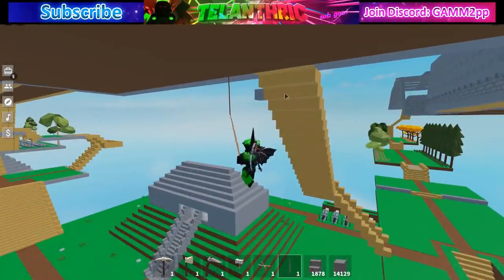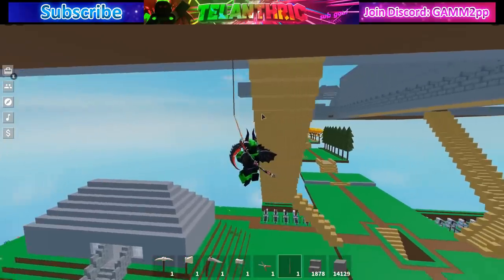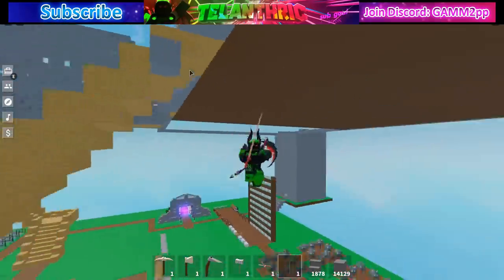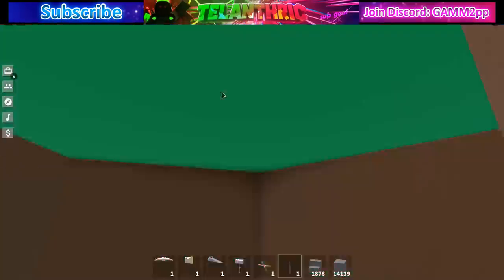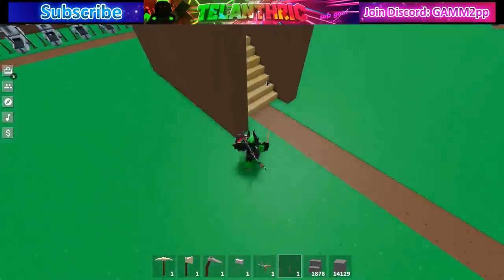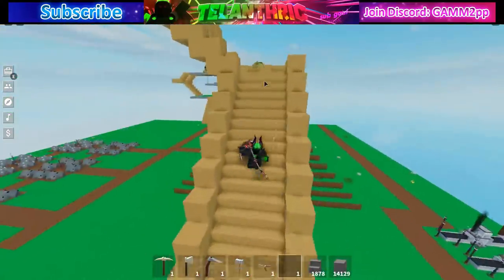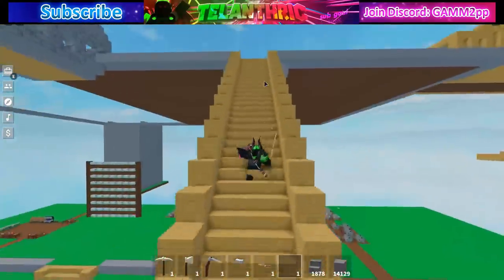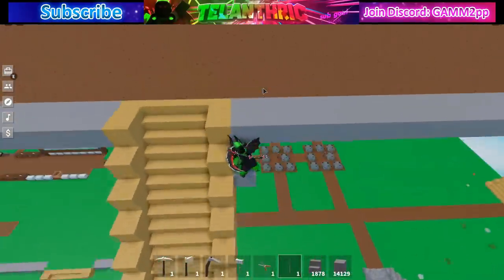It worked that time! What I had to change to make it work very well was instead of standing on it and just trying to throw it at an angle, I put an extra stone on the side. Also, some people have been using stairs as a sort of zipline thing, so I guess I'll try that too.